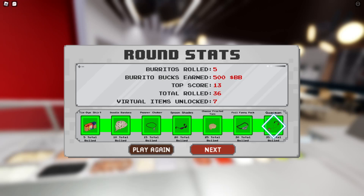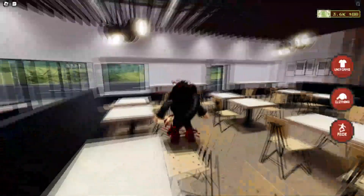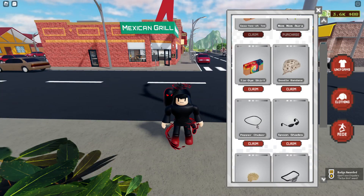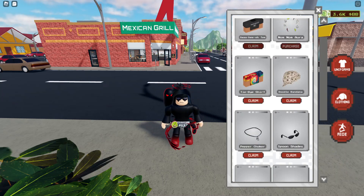Yes guys, I made it! Total roll is 36 — you can do just 35. Click next, close this page, go outside, then click Clothing and claim all like me. Click claim all guys.